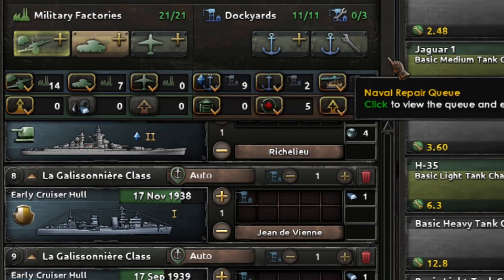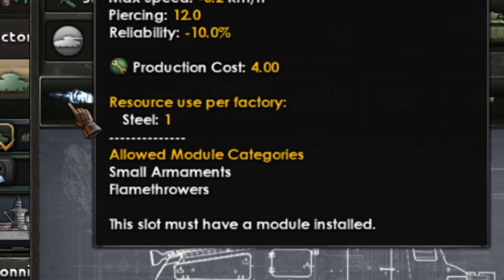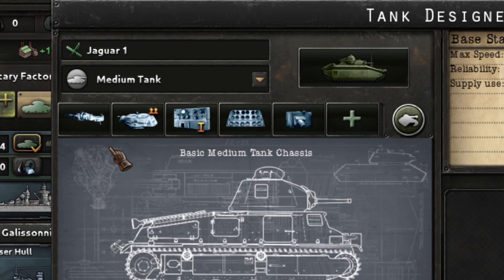I designed a tank very early — let's check the tank design. I'm designing this tank for the spearhead. I'm not using tanks for infantry support this time because it's super early and that job is going to be done by the Czechs and the Polish. I give the tank the best cannon of the Model 36, which is the close support gun.